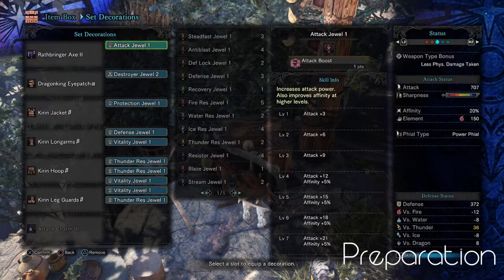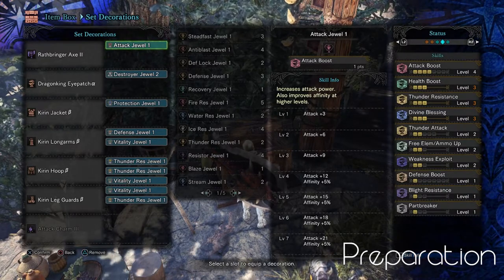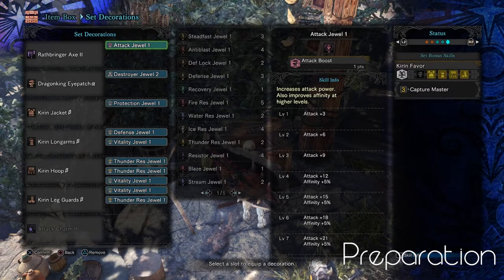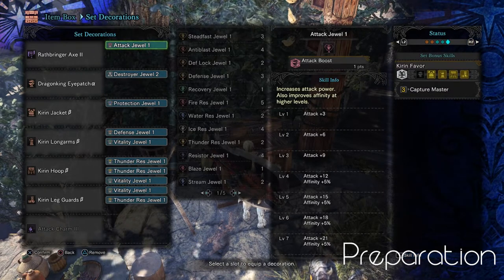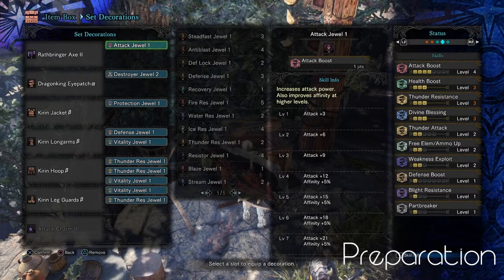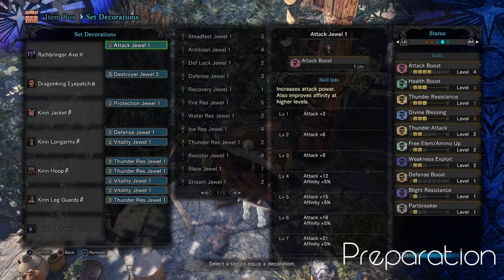This is my Kiran hunting set. As you can see, I have 3 Thunder Resist Jewels and 3 Vitality Jewels. In my opinion, this fight — especially the Tempered variant — is all about survival, which means having good defensive stats. You can use offensive skills all you want, but if Kiran hits you with a Thunder Attack while enraged, it may one-shot you without high enough resistances and health.